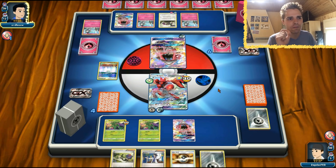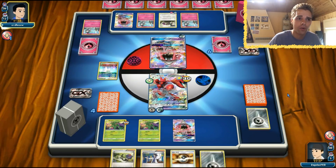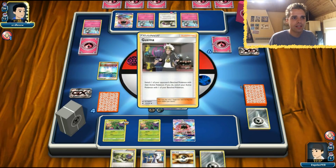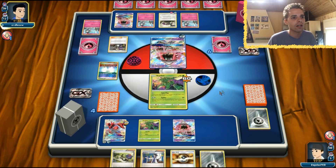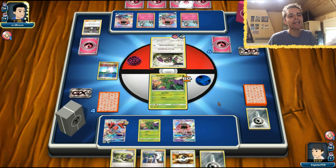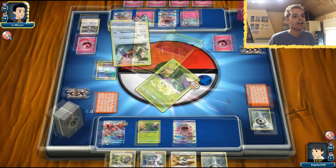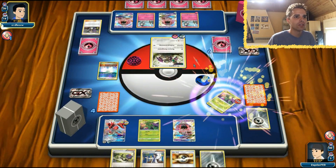We haven't hit for weakness yet, but we don't even need it — with a Choice Band we one-shot Gardevoir regardless. Weakness doesn't factor in too much here. Oranguru shows its might — understood. We have access to another Tapu Lele to one-shot another Ralts.